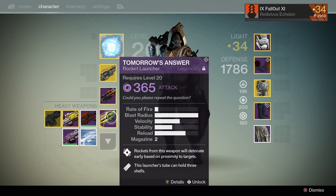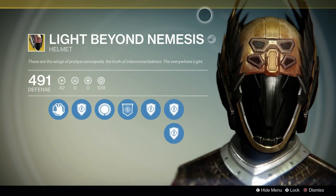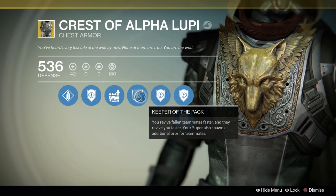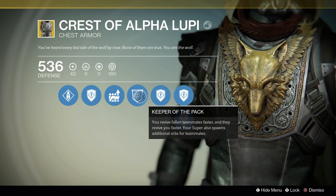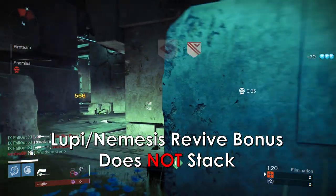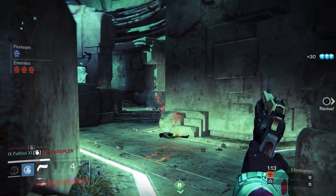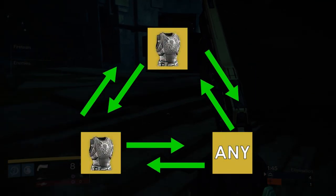So while any armor that gets you to level 34 is good, in my opinion you almost need to be wearing the Crest of Alpha Lupi for the Hunter or Titan, and the Light Beyond Nemesis for the Warlock. As you hopefully already know, these pieces of armor have a perk that allows you to revive teammates faster and be revived faster, and reviving teammates is a big part of winning in Trials of Osiris. Keep in mind that the revive bonus on both Alpha Lupi and Light Beyond Nemesis does not stack, meaning that only two-thirds of your team actually need to be wearing the armor.